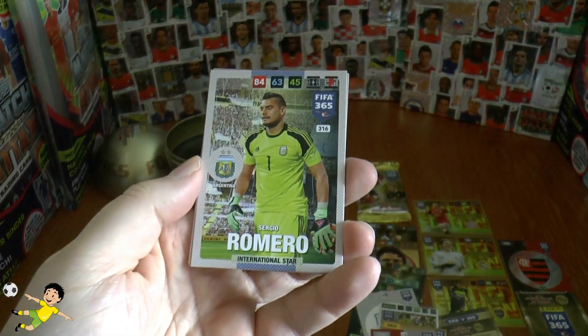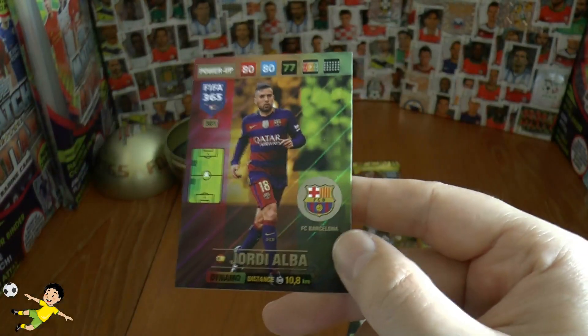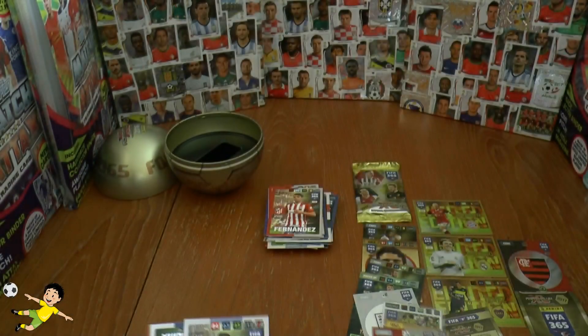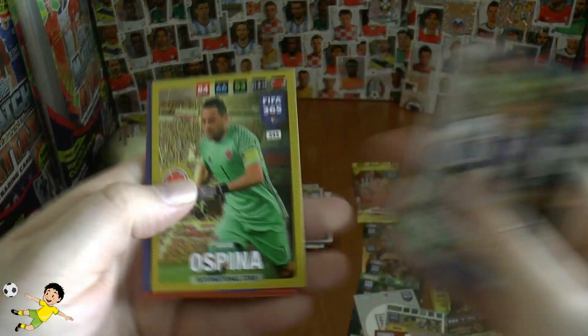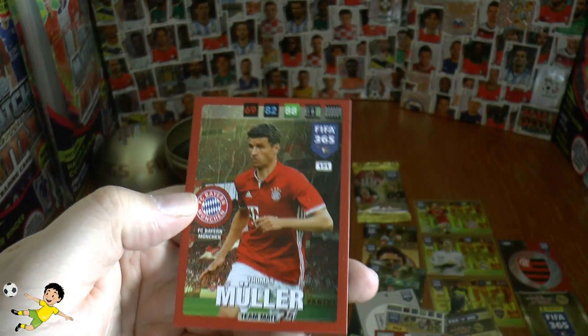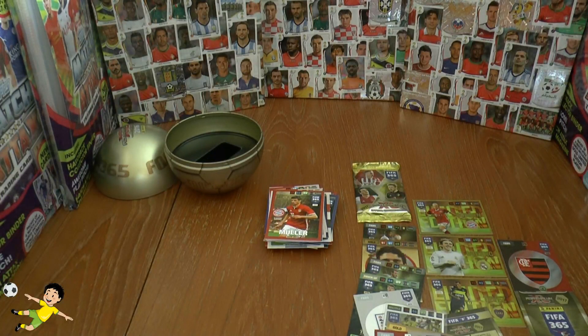Last pack: Sergio Romero the Manchester United reserve keeper, Jordi Alba — Dynamo card of Barcelona. Next up is Maxi Pereira, Ospina again, Neymar again, and finally Thomas Muller completes that collector ball opening.